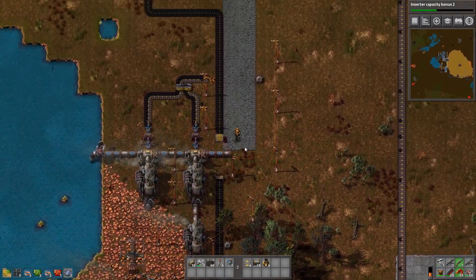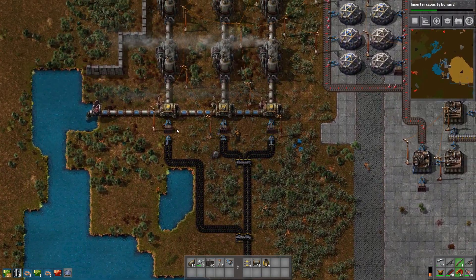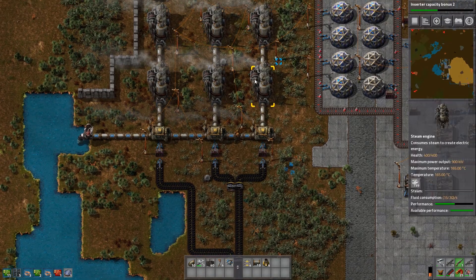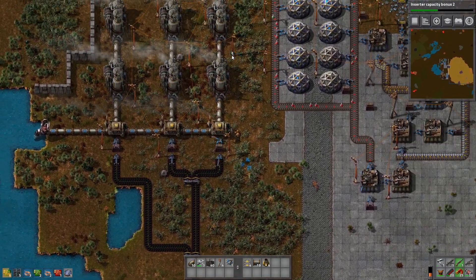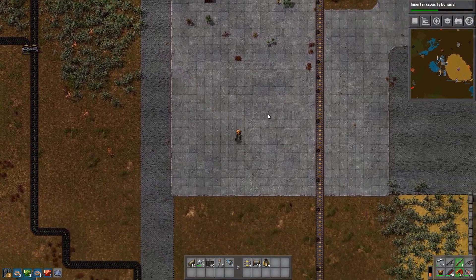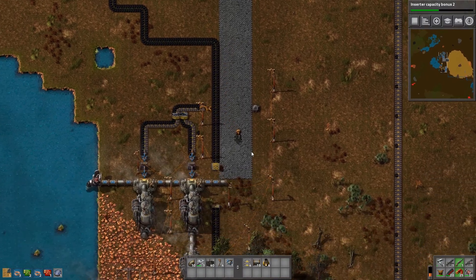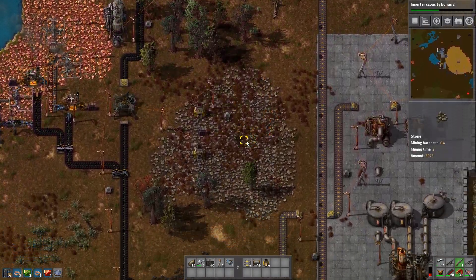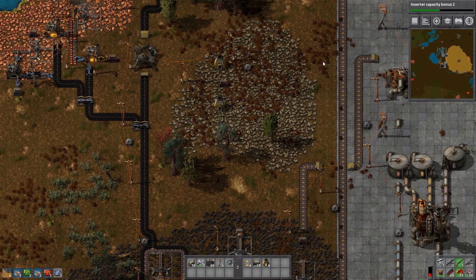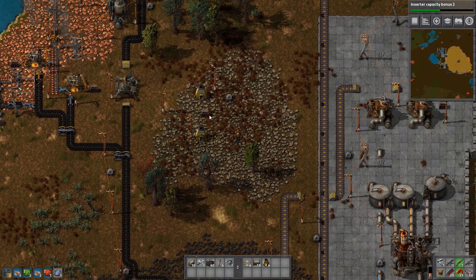If you follow this line all the way up here you will see more splitters where the same thing is happening, with more boilers and six more steam engines, because this particular power system up here is powering a lot more than the one down there. One boiler can support two steam engines. Down here you also see a stone quarry that I had going — I don't currently need the stone being actively mined, although we'll probably restart it soon because I need to make some more concrete.